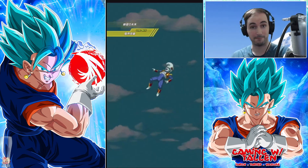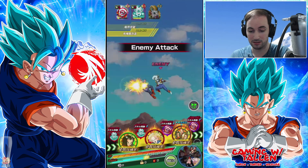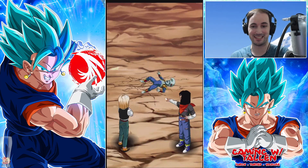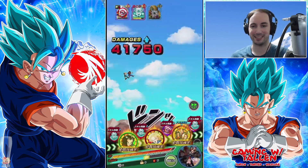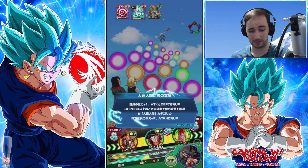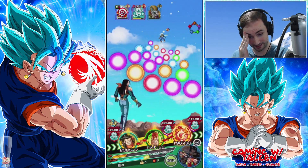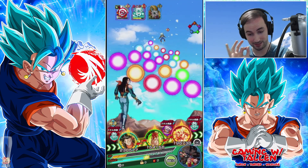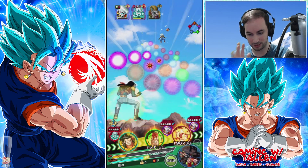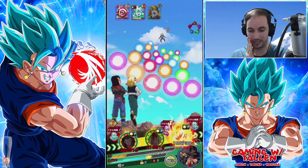They wouldn't be doing this well if they were off rotation or not on rotation together. It would be interesting to see how well the summonable units help them out — the physical 17 and the AGL 18 are the only other Future ones, so that's something to consider. We should be fine — I am worried about the next battle though, four opponents, and I'm particularly worried about 17 since he's TEQ and Baby is INT.